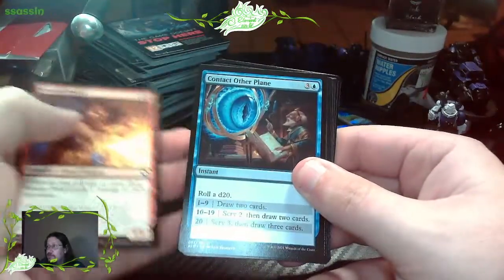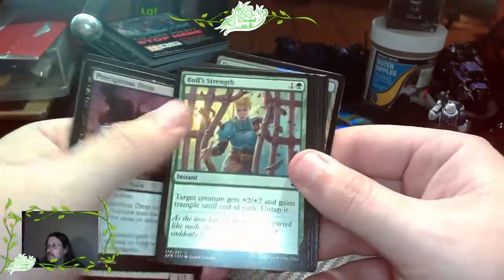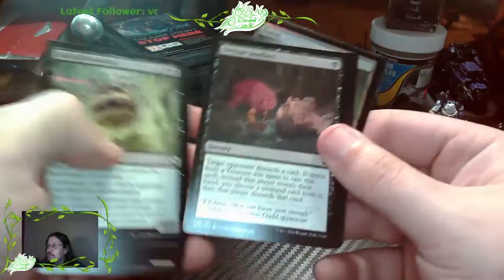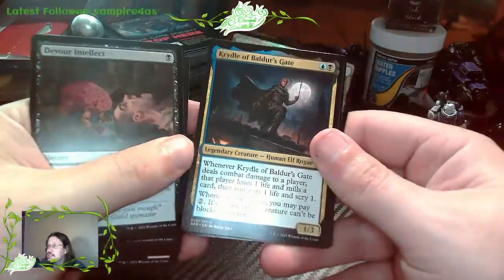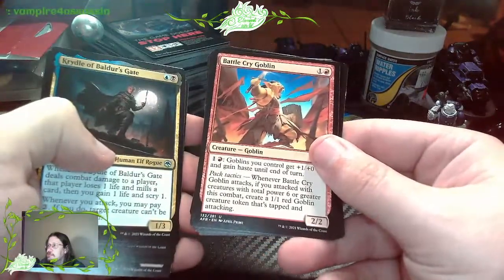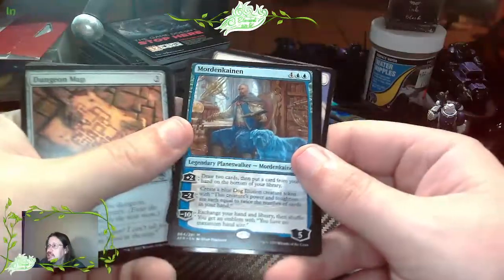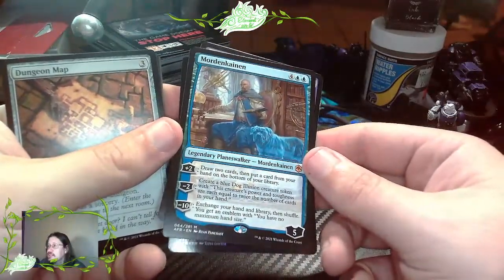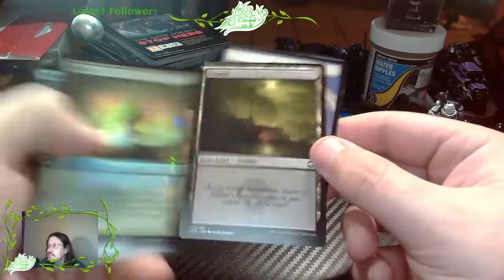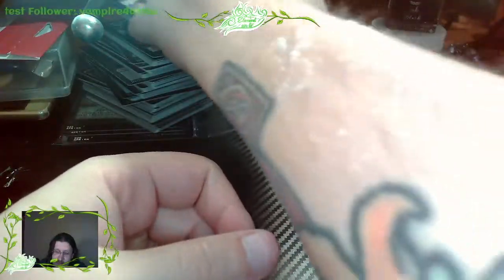Brazen Dwarf. Contact Other Plane. Delver's Torch. Precipitous Drop. Bull's Strength. Armor Veteran. Ranger's Hawk. Baleful Beholder. Devour Intellect. Cradle of Baldur's Gate. Battlecry Goblin. Dungeon Map. Mordecai - that's a nice little Planeswalker at least, first Planeswalker we've got. Forest. Swamp. Angel Token. Well that does it for those.